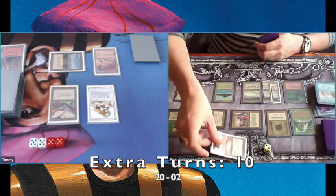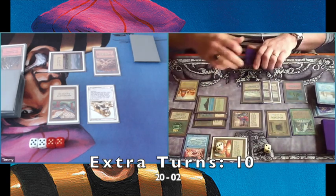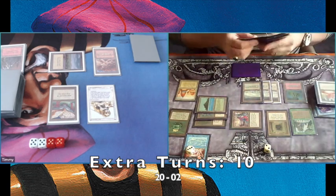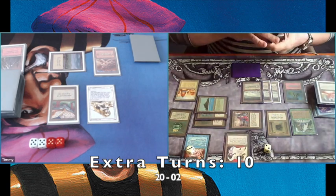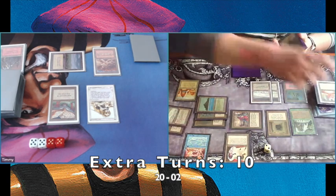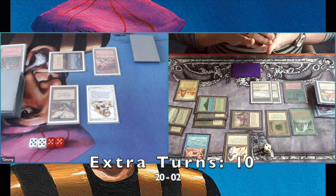There's a Time Vault. Tapping the Time Vault, getting three mana, and he's playing a Transmute Artifact. I love that combination of tapping the Time Vault and playing Transmute — Mirror Universe! Of course! Fantastic. He's probably going to swap lives.